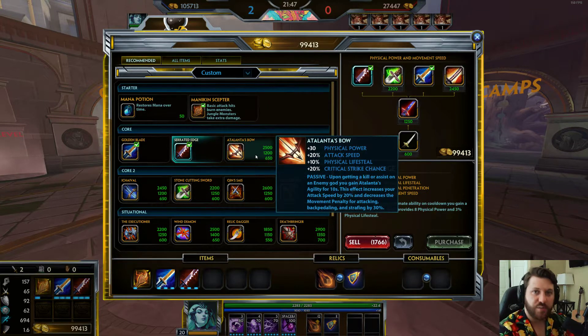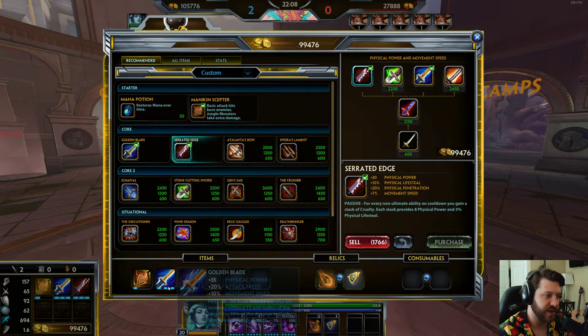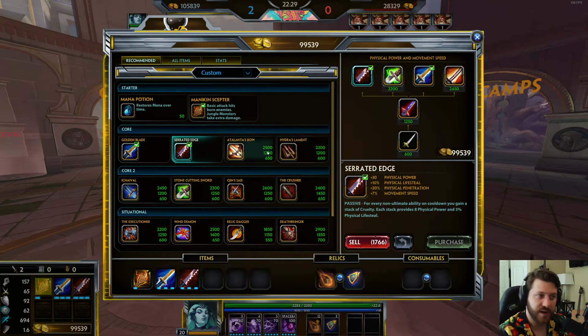From here you can branch out. There are many ways to build Arachne, but I think Mannequin Scepter, Golden Blade, and Serrated Edge are your core three. After that you can go crit or a penetration build. Mannequin Scepter first is almost always best, then Golden Blade, then Serrated Edge — that's her bread and butter. Then you can choose crit or penetration from there.